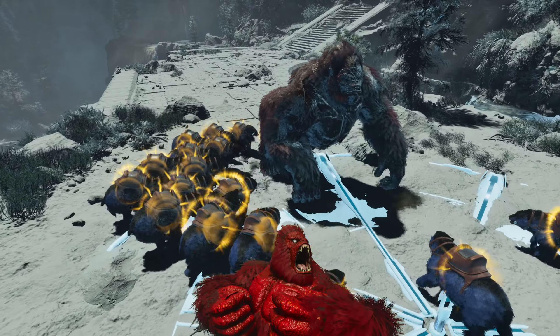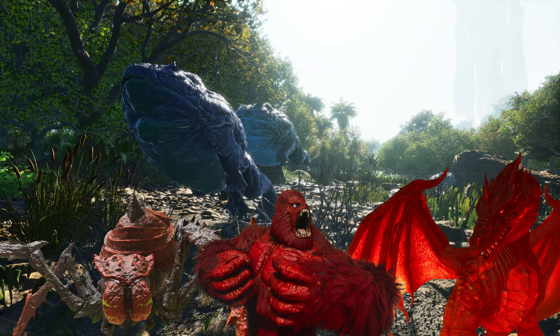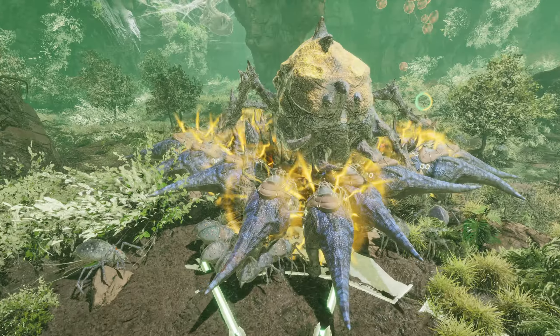Competitors are required to fight the Megapithecus, Broodmother, then Dragon on all difficulties starting with Gamma, then Beta, finishing with Alpha. Their success will be annotated on this scorecard with a pass or fail system. Now let's introduce our competitor and see if they have what it takes.